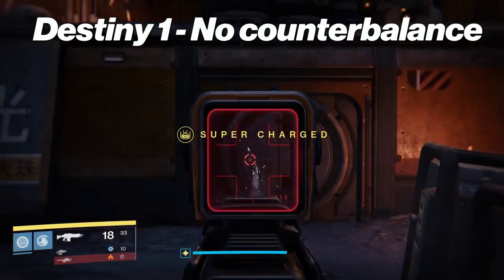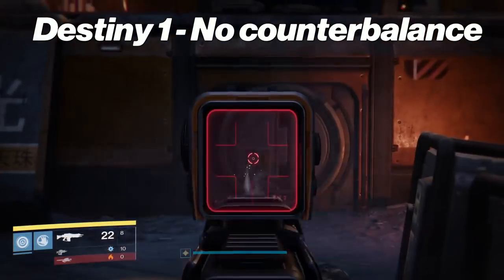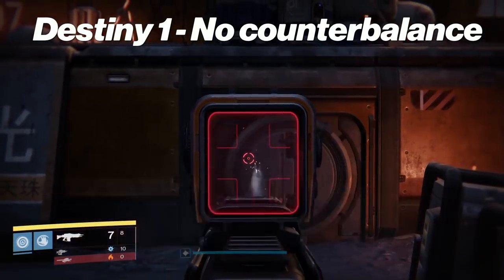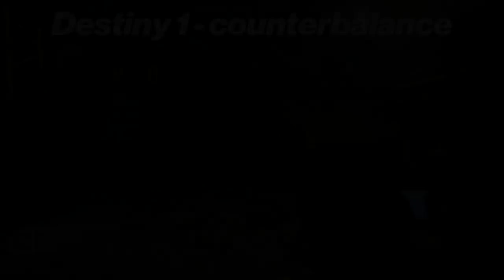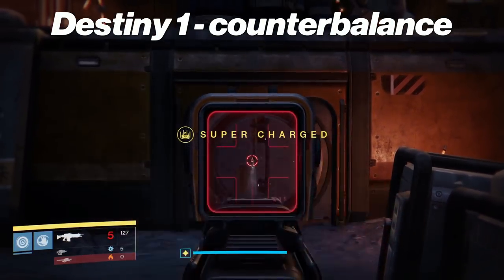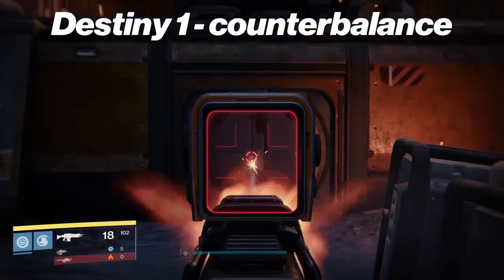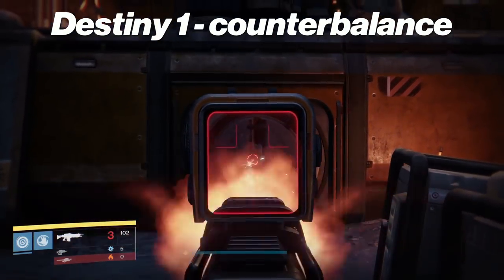Same thing — no counterbalance on the Shadow Price, my favorite PVP auto rifle back in D1. Here we go again with counterbalance, and it shoots like a dream. Only up and down, doesn't go anywhere. Super controllable. I love that gun, had so much range on it.